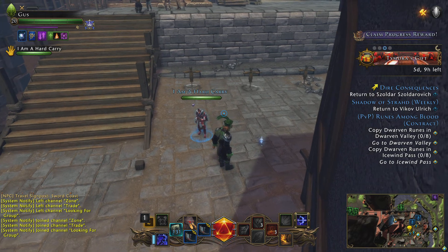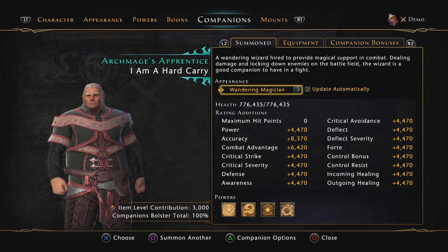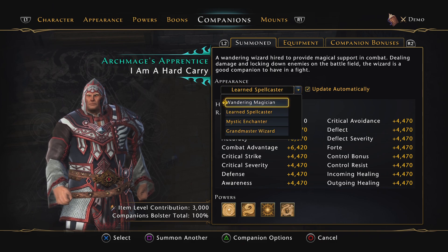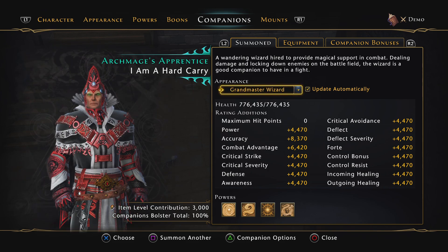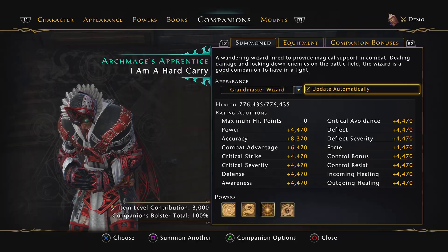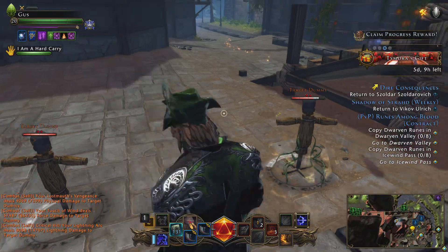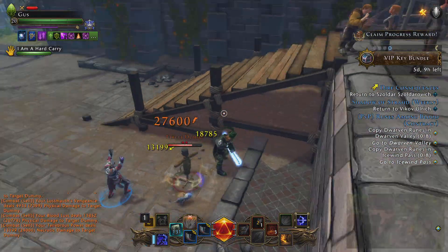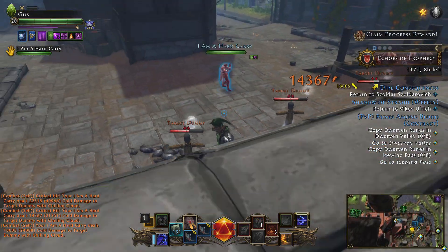I'm going to show you what he does in combat. Here he is at white quality, blue quality, epic quality, and legendary or mythic quality. Let's see what his attacks do — I have to get engaged in combat first. He backs up and hits pretty wide, hitting these three enemies.